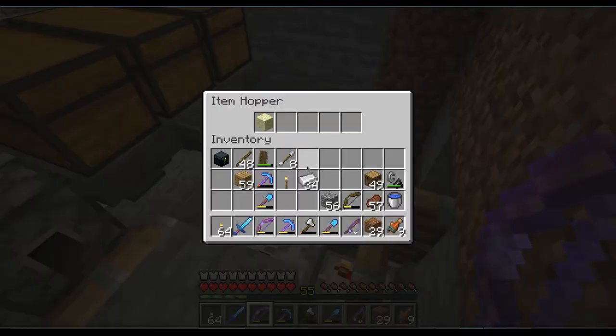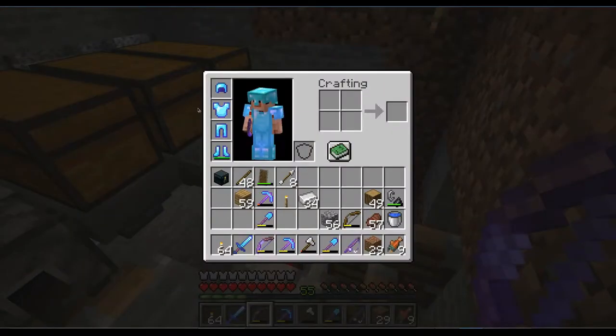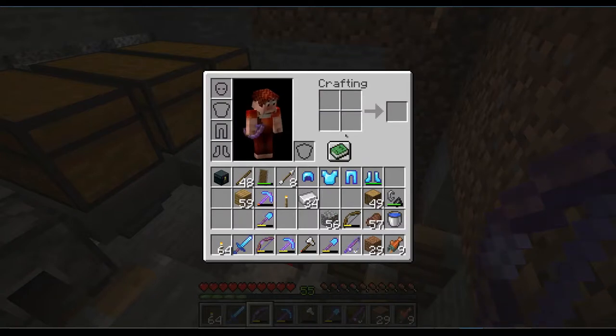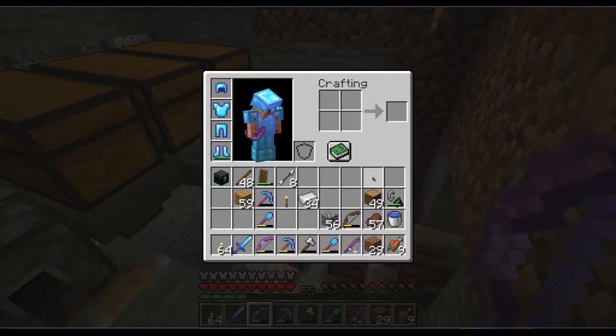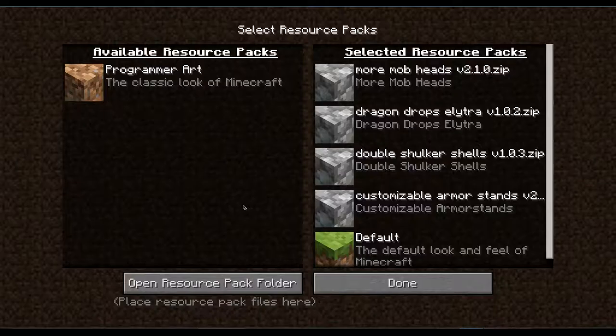While we are waiting for all this to trigger through, I have a bit of an update. I managed to get my skin back. I'm still thinking about a new skin, but haven't found the right one yet. I also added some resource packs — more mob heads, mostly for decorations. Then killing the dragon drops in loot, shulker shells always drop in pairs, and the armor stand book.